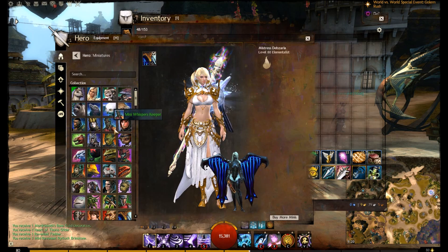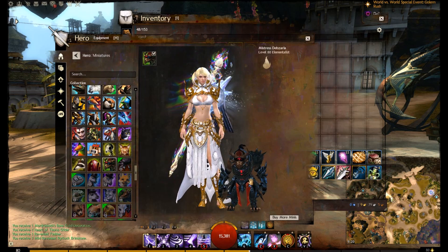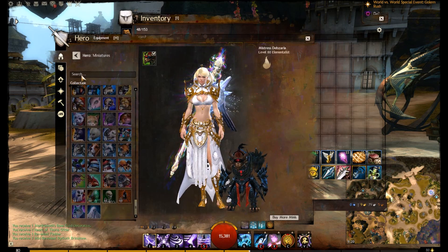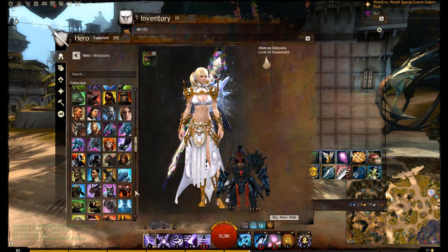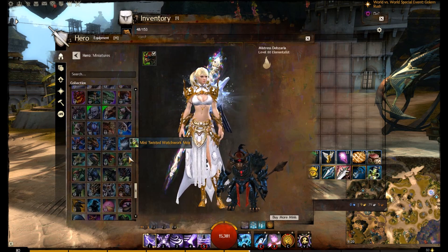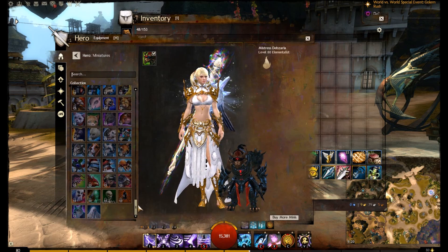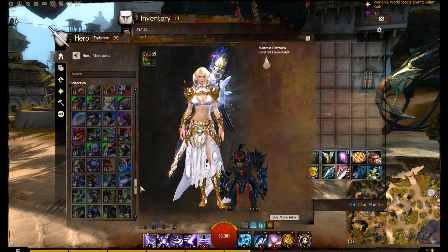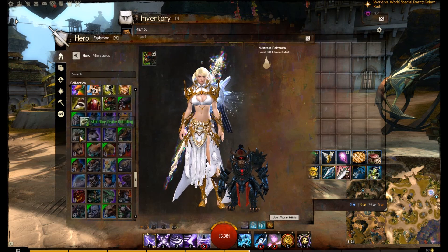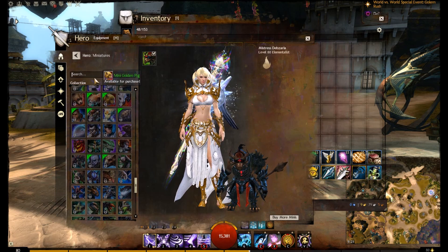We get our miniature Revenant, which is quite nice. I've now got all the other members of Destiny's Edge including Ritlock. I'm currently using my mini Largos since that's a pretty expensive one. I couldn't find the normal miniature Ritlock for some reason — it wasn't showing up — but anyway, most other miniatures cost between about 300 to 600 gems, so the miniature Ritlock Revenant would probably be worth around 300 to 500 gems on its own.